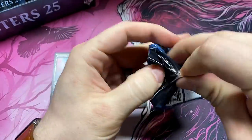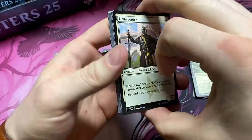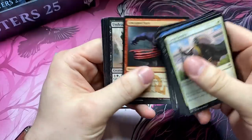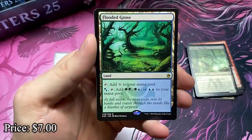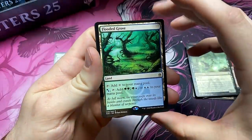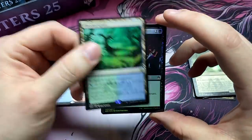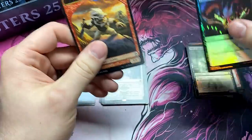Still no Mythic yet. We're building the suspense for a late in the box chase. It's gonna happen. Stay tuned. Watch for the chase. Flooded Grove — another filter land. I love the artwork on the Flooded Grove too. Flooded Grove looks real good. And a Diabolic Edict foil.